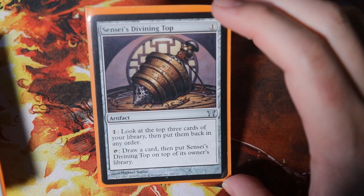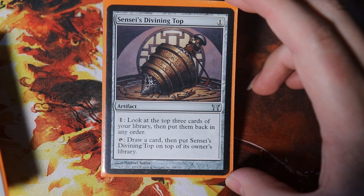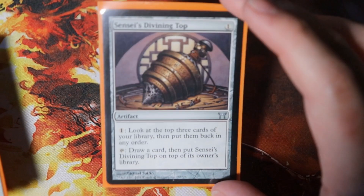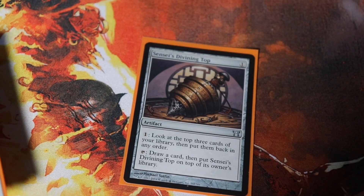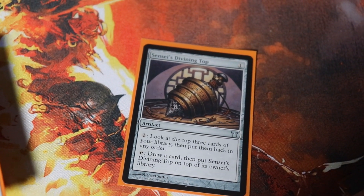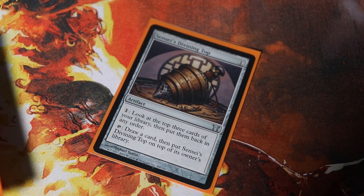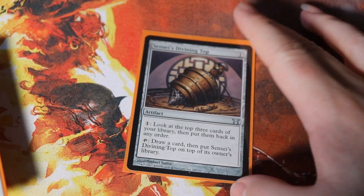Before we go over our bombs, let's go over our card draw spells. Sensei's Divining Top lets you pay one mana to look at the top three cards of your library and put them back in any order. This is a very good effect in a deck where you're fetching a lot — in the early turns we are fetching pretty much every single turn, so we're always going to draw what we want.